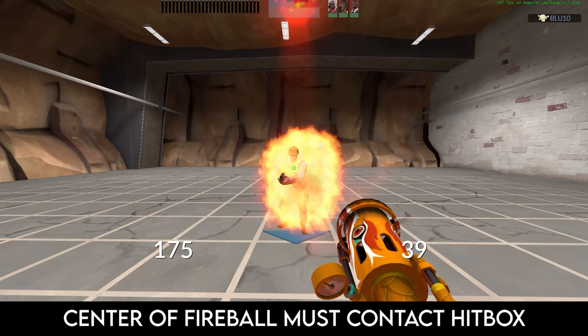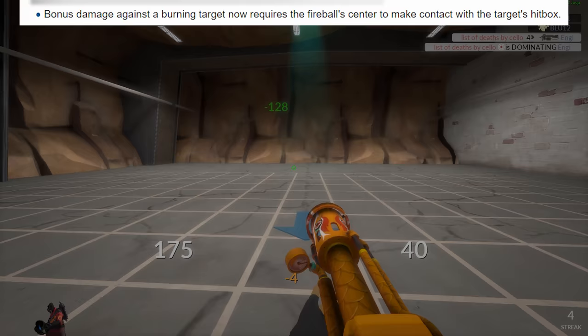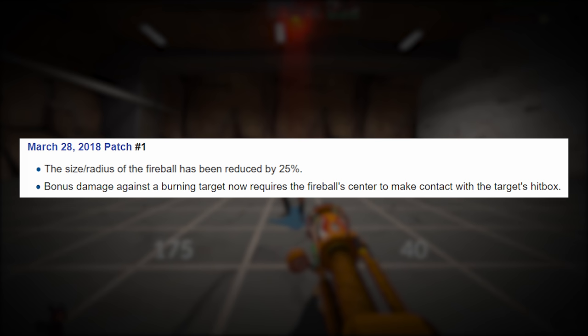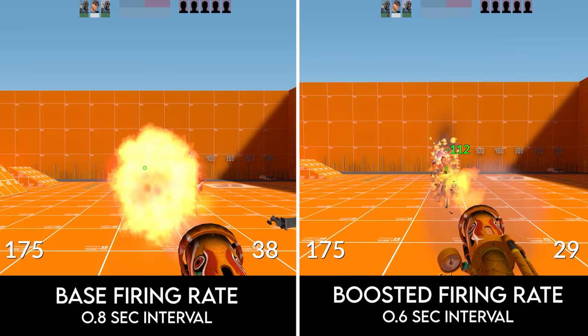You only get this bonus damage if the center of the fireball contacts a player's hitbox. This caveat was added about half a year after the Dragon's Fury was put in the game, and I think it was a bit unnecessary given that they also nerfed the overall size of the fireball hitbox. But this makes you work for that bonus damage, so I'm okay with it.